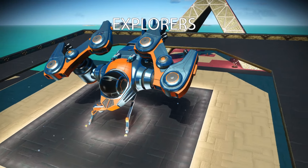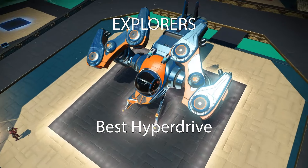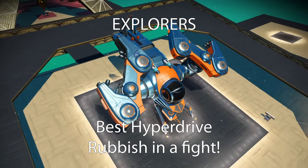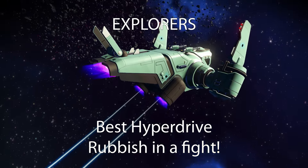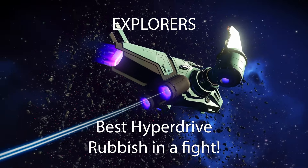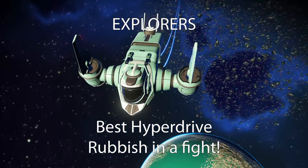Explorers come with the highest and best hyperdrive range, up to 181 light years on an S-class. If you're looking to jump around the galaxy a lot, then the Explorer is the way to go. They can look really nice as well. However, they're not the best in combat, so stay away from that dogfight.